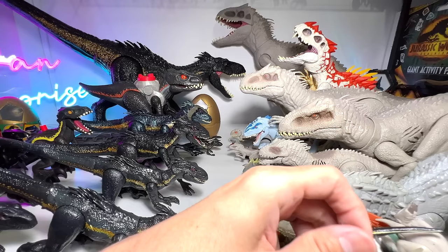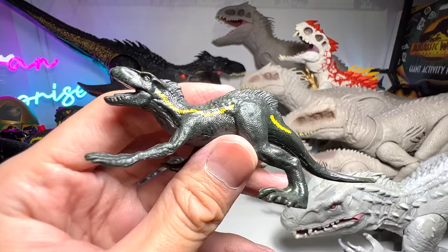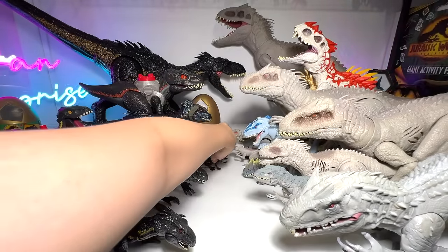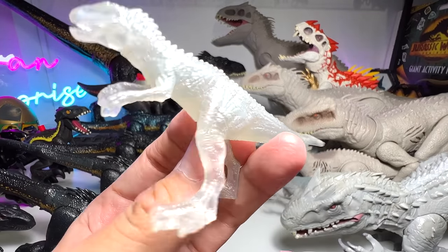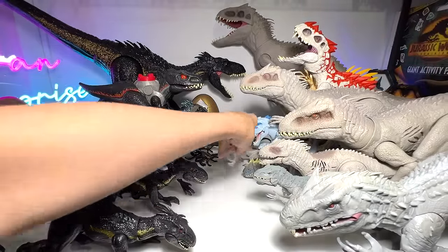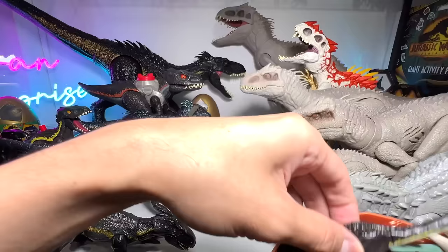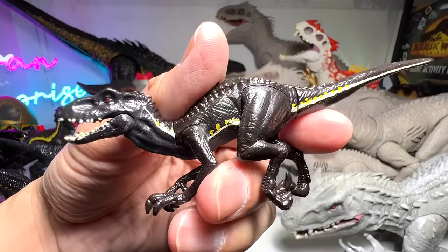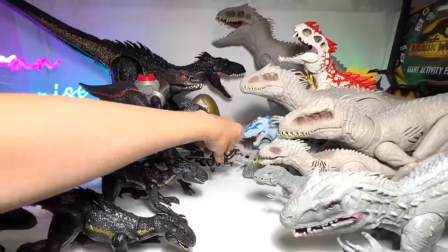Let's see what else we've got. This is a Mattel minifigure with no articulation — there are plenty of them. This is a really nice one — I love this translucent minifigure of the Indominus Rex, looks really good. This one is from Takara Tomy — I think it's a Gashapon, if I'm not wrong. In case you guys don't know, Gashapons are basically little eggs from Japanese vending machines.